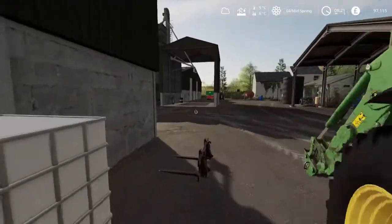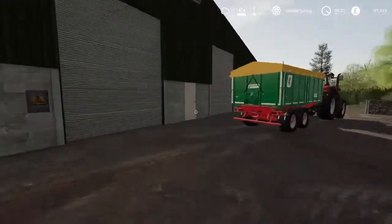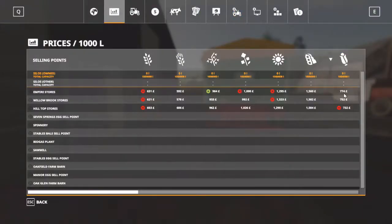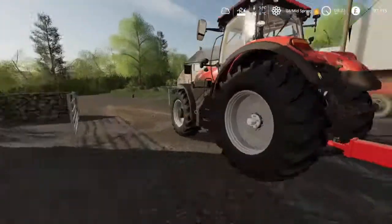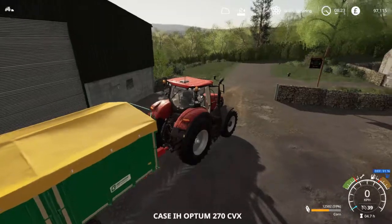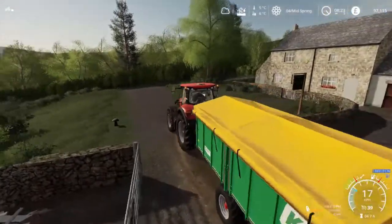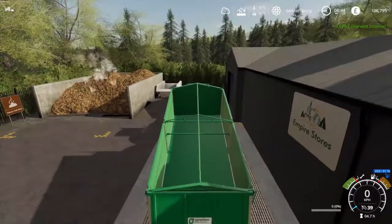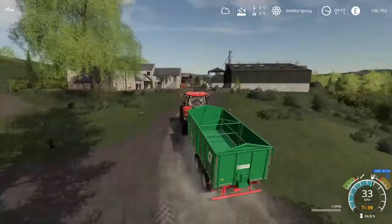Time to drop the John Deere here, jump into the Case, and head down to Empire Stores. It's offering 774 for the corn — I'm assuming that's per thousand litres or something — so we should get a fairly decent price. And yes: 9,679 pounds, which is fantastic.